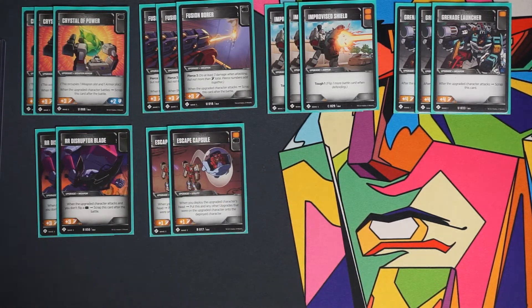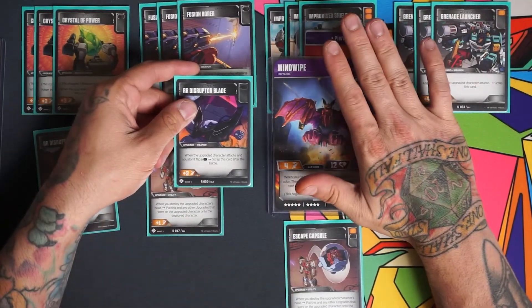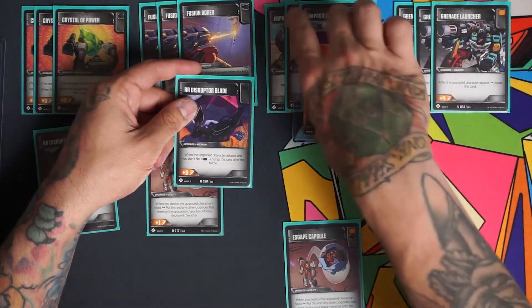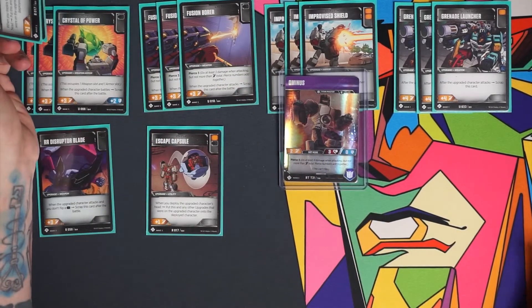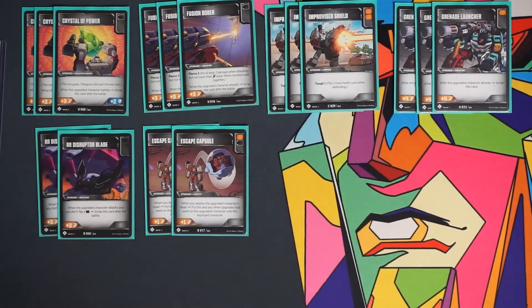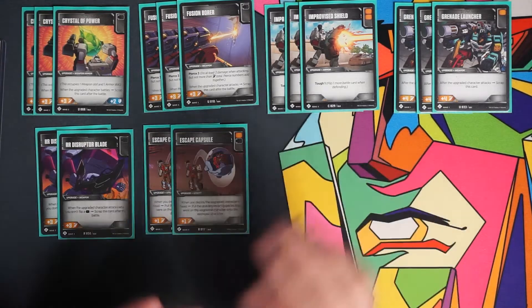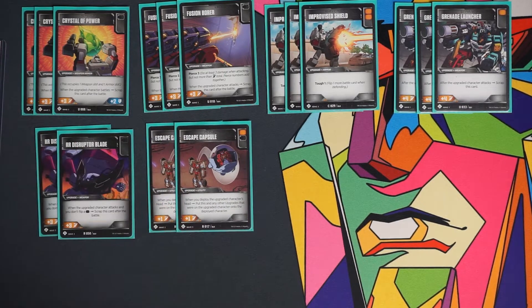The next two are Escape Capsule — an orange and black battle icon utility that loves to be on body mode characters. When you deploy the upgraded character's head, any upgrades that were on that character transfer over to the deployed head character. So if your opponent KOs your Mind Wipe and you have this and a Disruptor Blade on him, those upgrades carry over to the deployed Ominous instead of being scrapped. This even follows through with characters like Fort Max: after Fort Max goes down to Cerebros, and then Cerebros goes down, it always carries over to the next character in line.